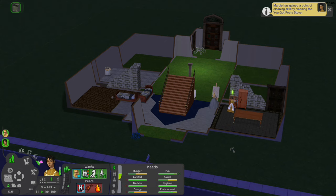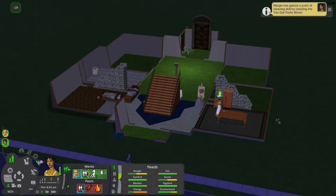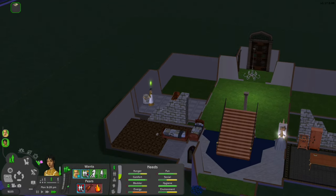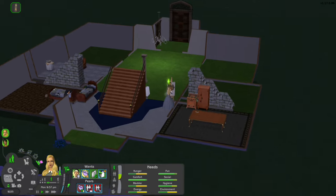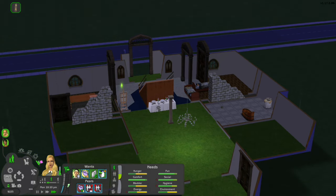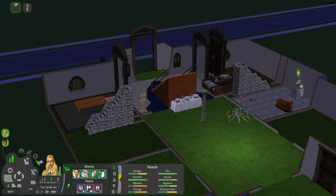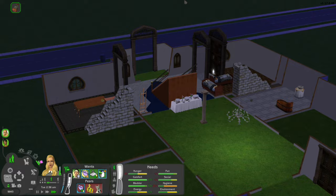All she can make is breakfast things because of her skill level, so let's make breakfast for dinner. She burned it — she needs to get her cooking skill up. They always want to stop and clean, and take baths. That's all they want to do in this Victorian era type of situation — it's the only fun they have.